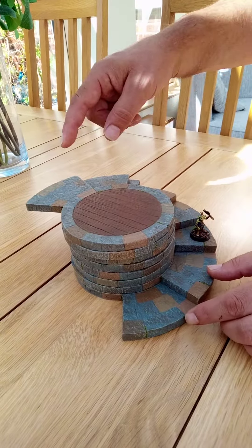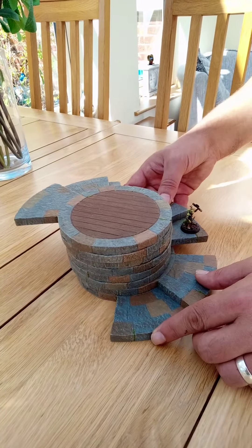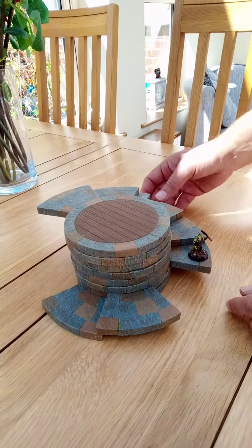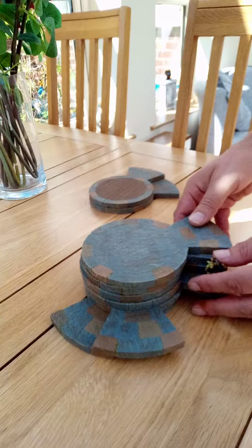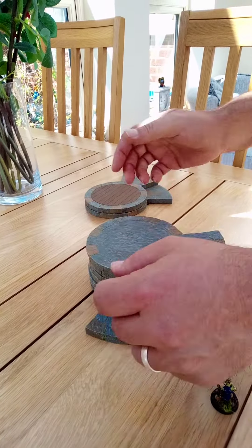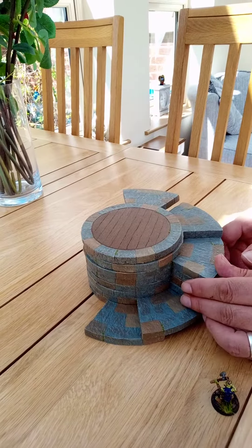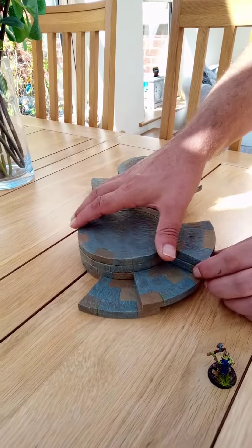You can have a stairway going this way, a stairway going the opposite way. You can have gaps to jump over, as you can see there. You can make a wall — let's just turn three of these into a wall. Get our little goblin off there. So there you go, you can see how easy it is to make a wall.